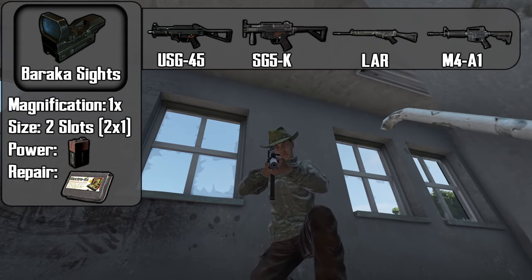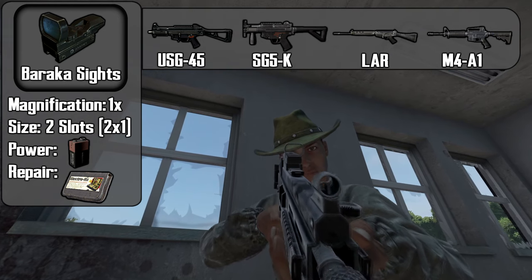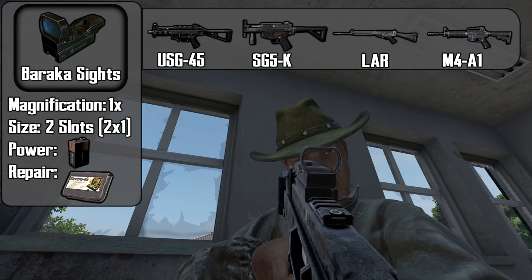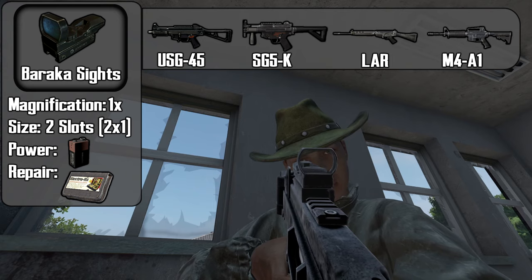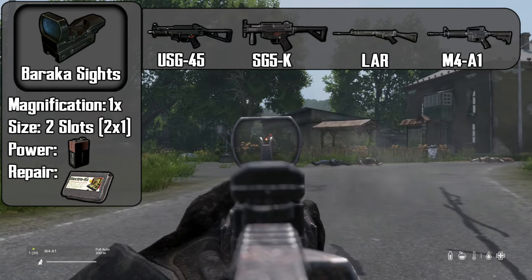The Baraka Reflex sight is a 1x sight with no magnification. It takes up two slots in your inventory and is powered by a 9V battery in order to display the red dot. This sight can be repaired with an electronic repair kit. This is your standard red dot, which is great for close range encounters.